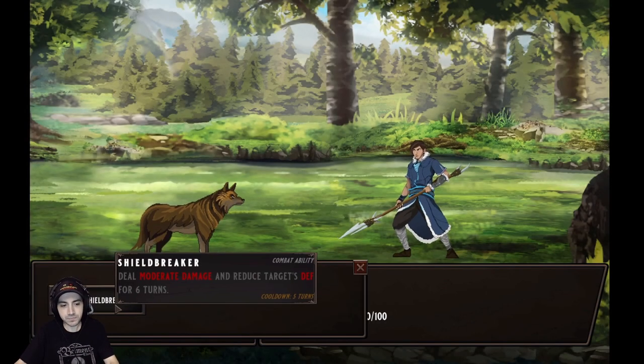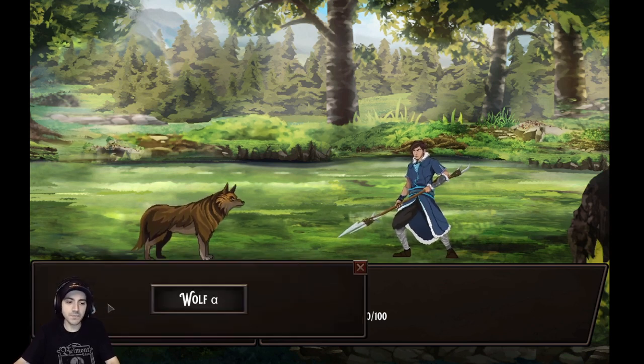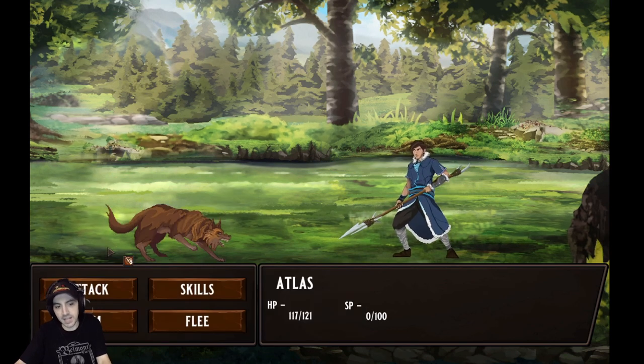So here we have our basic HP and SP — like your mana, your resource to use abilities. We have our character Atlas, our main character, and of course an enemy, a wolf. I'm gonna go ahead and use a skill and inflict some moderate damage with Shieldbreaker.